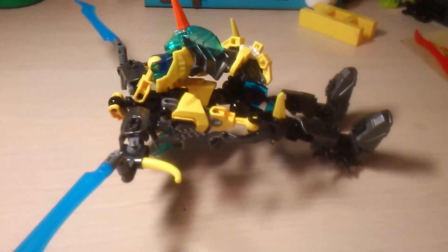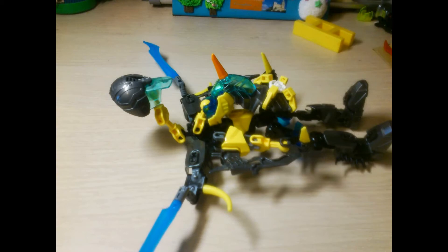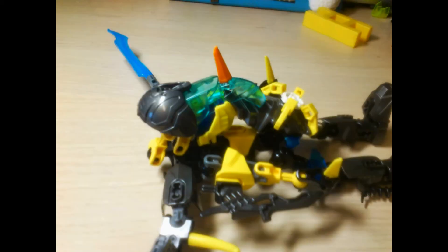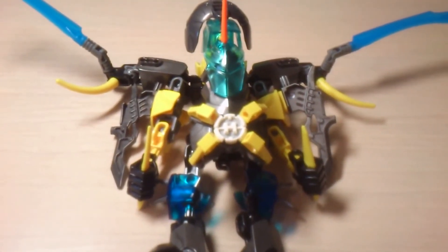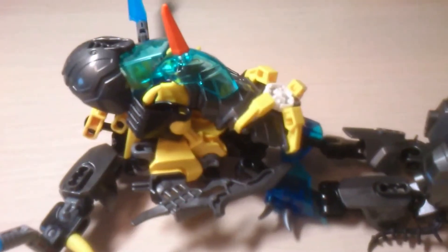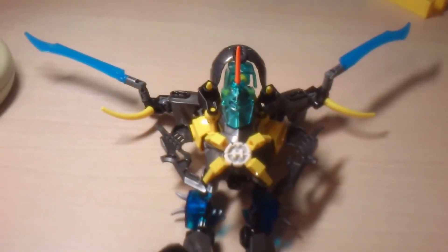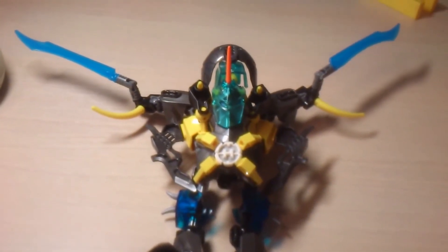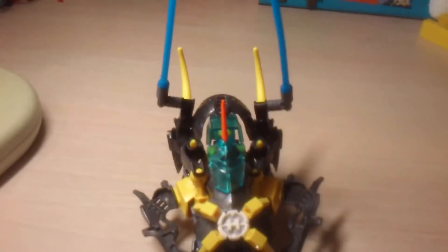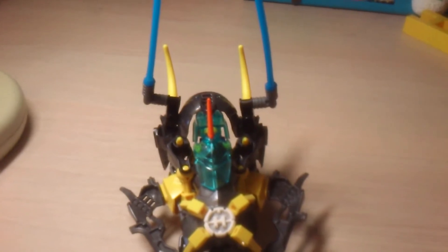Next, you put it down and then put up the back cover. Next, fold the arms. Then you rotate the wings and fold them down, and then position the spikes.